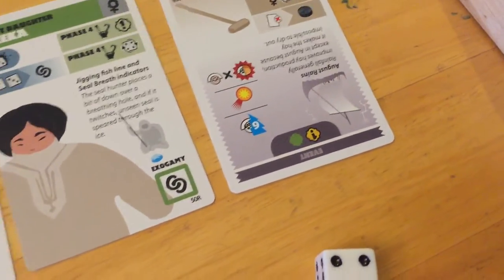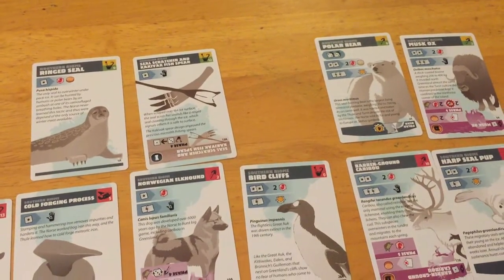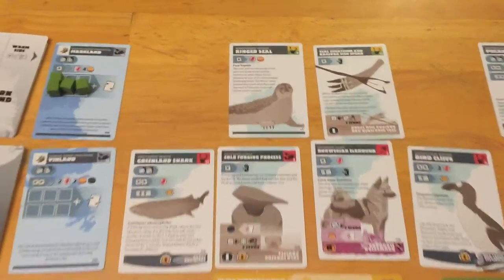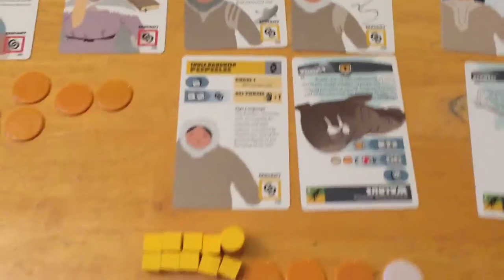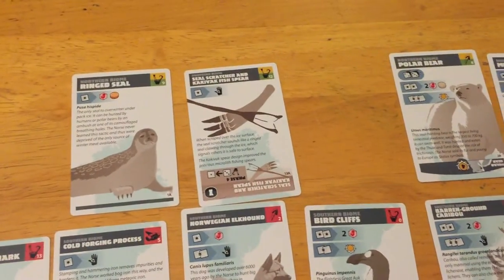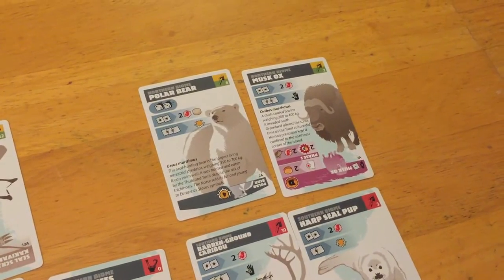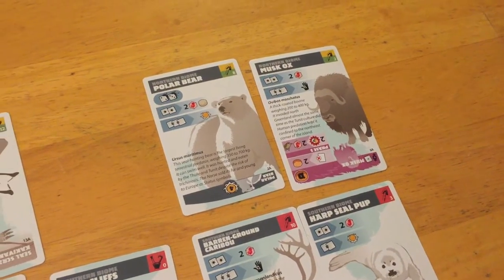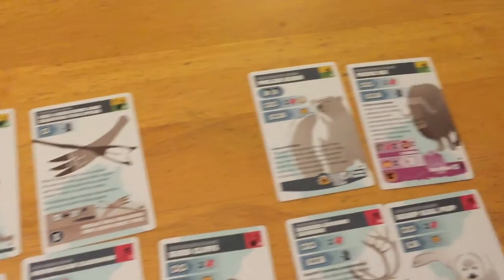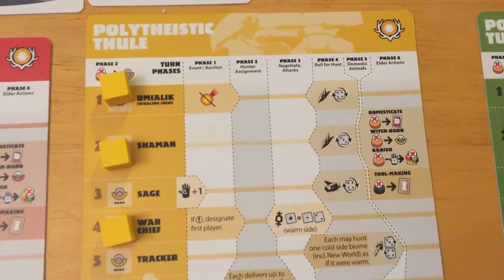Now we move to hunter assignment. Turn order on this card — yellow goes first and will opt to go first. They still have a warchief so they could designate who goes first, but because of scarce resources and limited board movement, it's really important they secure the ring seal since they don't have access to any other energy. They have a lot of guys though, so it's not worth sending everyone for an easy target — they'll spread out a bit.